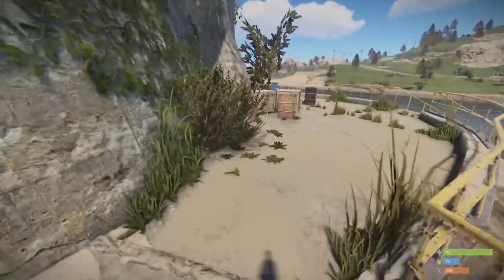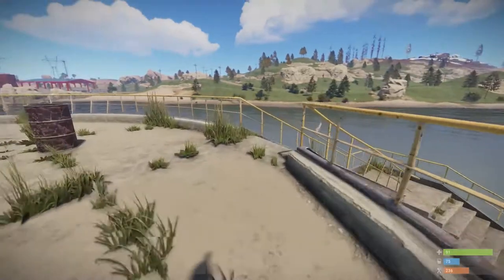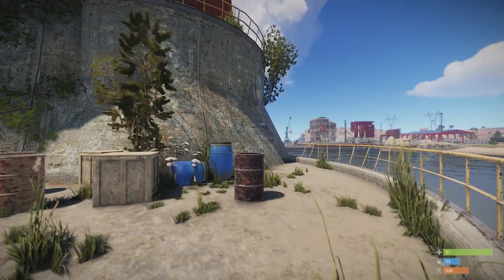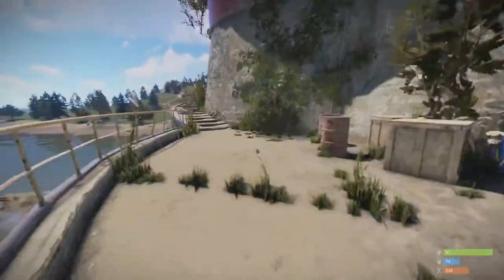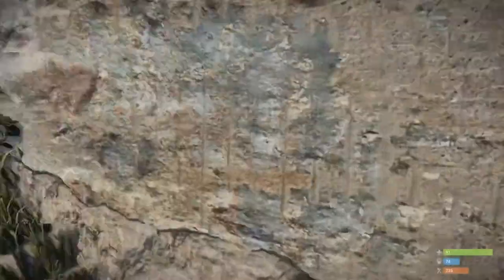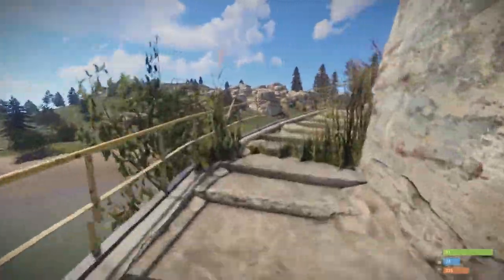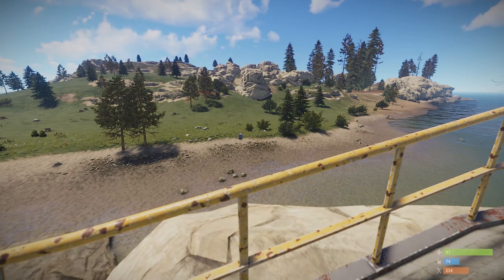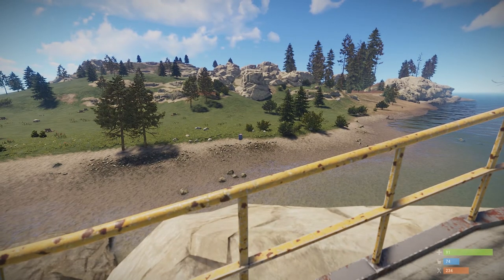There's not a huge amount here. It's a very simple structure. Outside you'll find a few barrels, a hobo barrel if you need to cook some food. On the shore you'll find some more barrels, and another one just down there in the centre. Also some food crates, which can be useful if you're getting hungry.